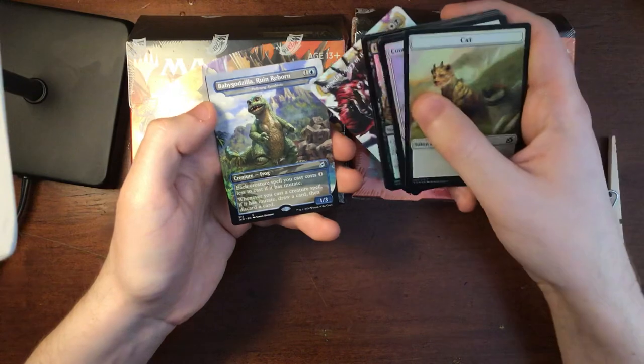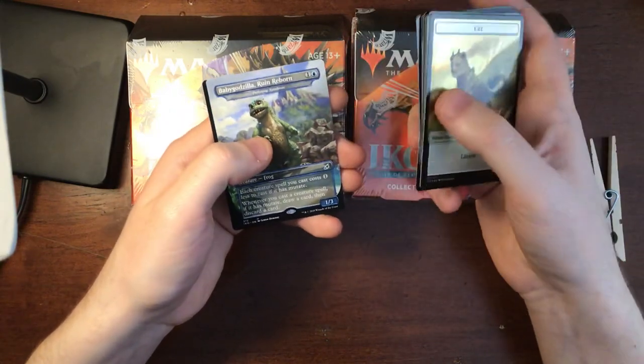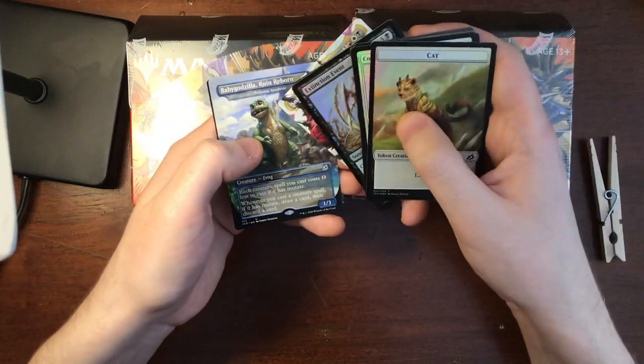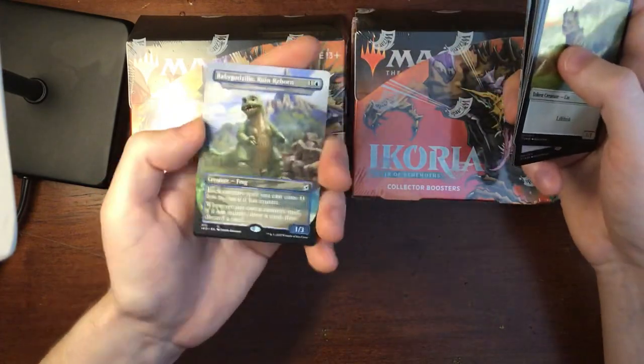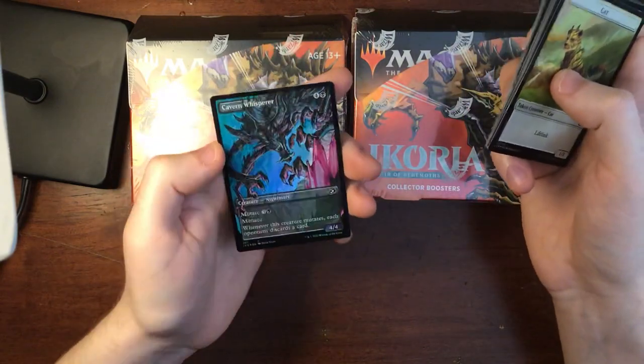Each of these Godzilla monsters has an original name — they're just an alternate art for that card. So there's a Poliwog Symbiote that has these exact same effects and stats. Oh, that's cool too — the Cameron Whisperer.